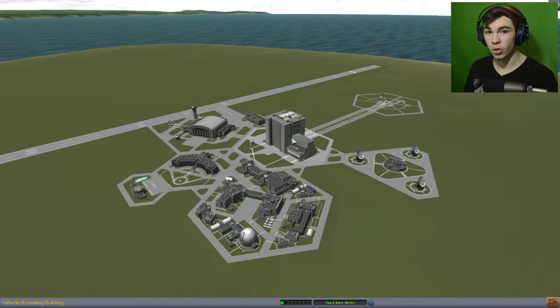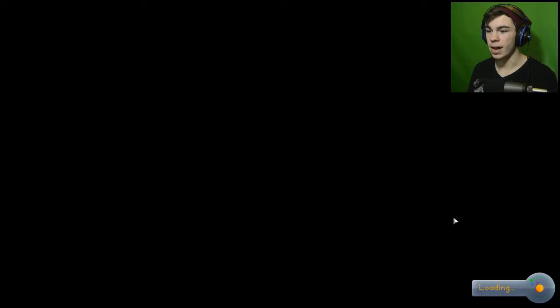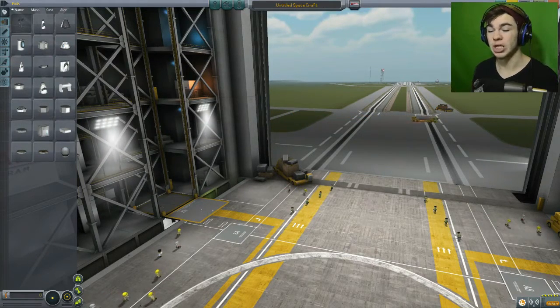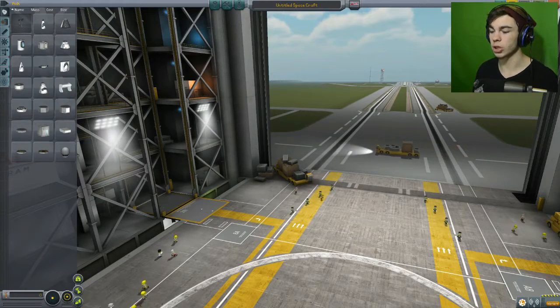So we're going to get in, and I have something pretty incredible that I want to show you guys. I installed two mods. One was a visual mod - as you can see, there's like clouds now. And there's also some really cool effects once we get up into space that I really want to show you guys.